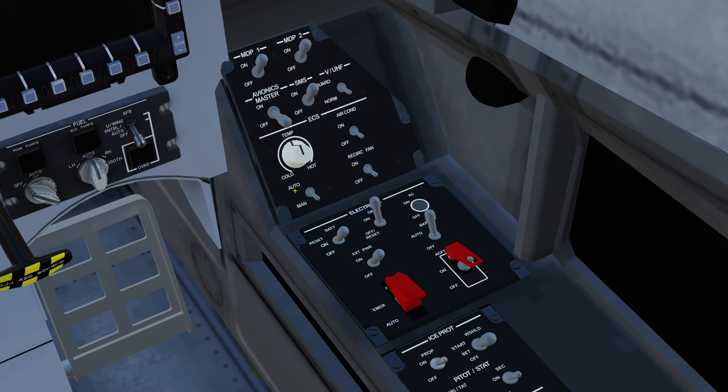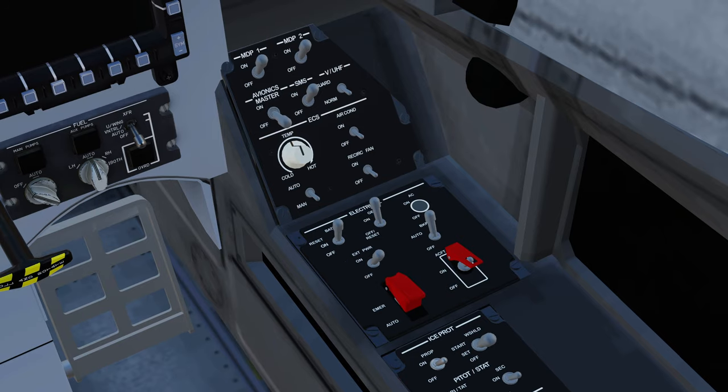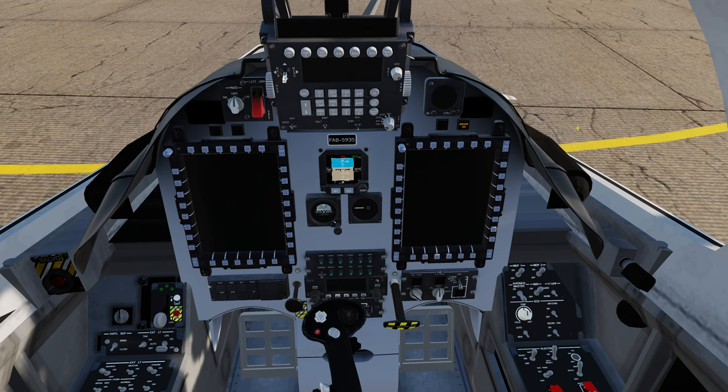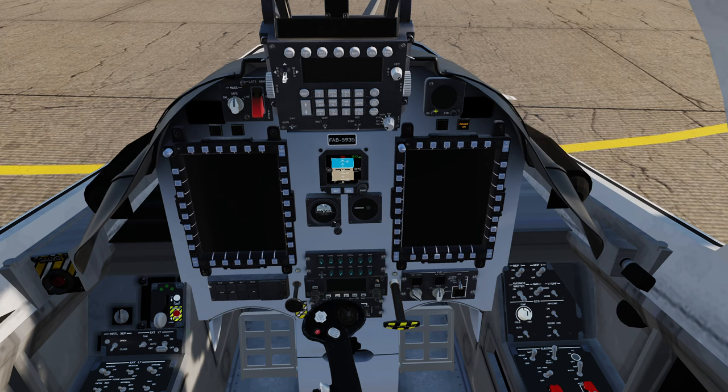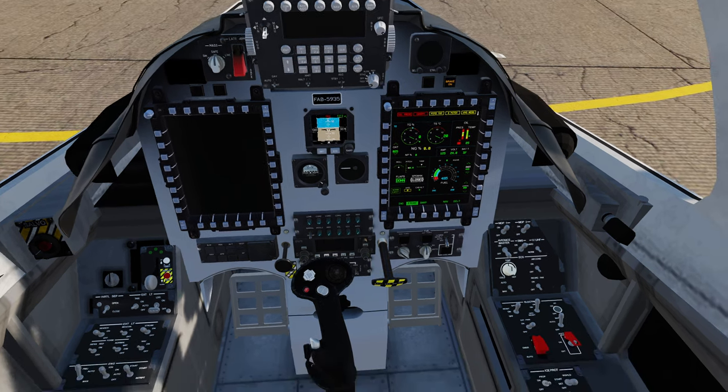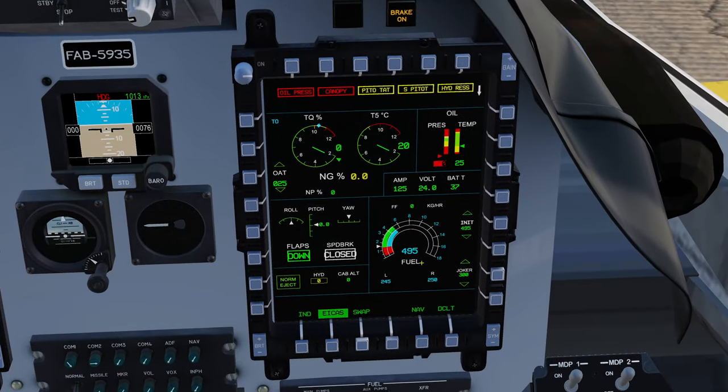Start up in this aircraft is very simple. We turn on the battery and wait a little while because it takes a few moments for the avionics to boot up and clear the warnings. There don't seem to be any avionic sounds at the present time — no master caution or master warning sounds — which simply seems to be missing. The right-hand multi-function display will always come on even just on battery power and will default to the EICAS, which is the alerting page.